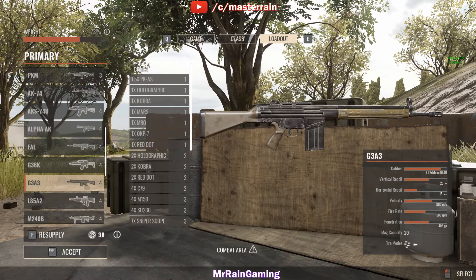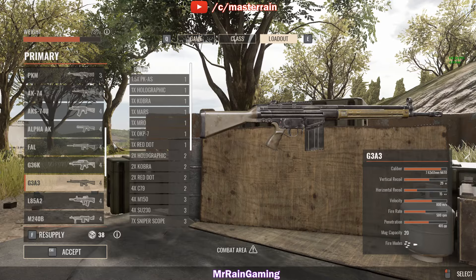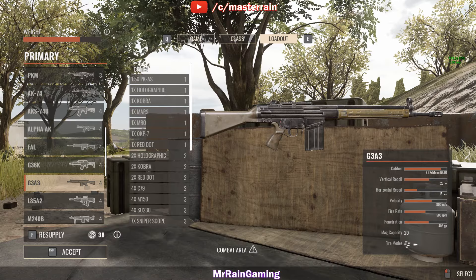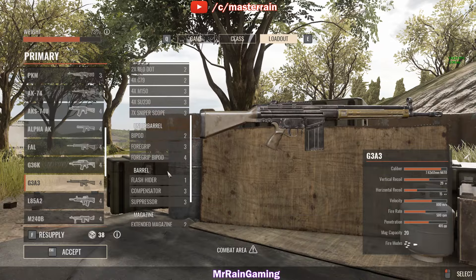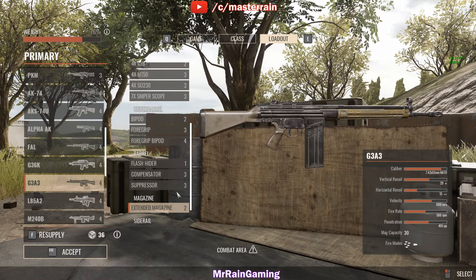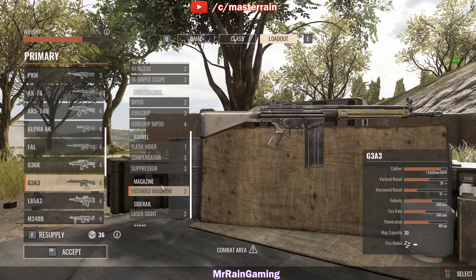They both start off with four supply points. The G3A3 fires a 7.62 NATO, with a vertical recoil of 29, a horizontal of 15, a velocity of 800 meters per second, a fire rate of 500 RPM, and a penetration of 405. Mag capacity of 20, with two fire modes: full auto and single fire. This weapon also has an extended mag attachment — two additional supply points for a total of 30 rounds — and for testing we will be using the full 30 rounds, bringing the total supply points to six.